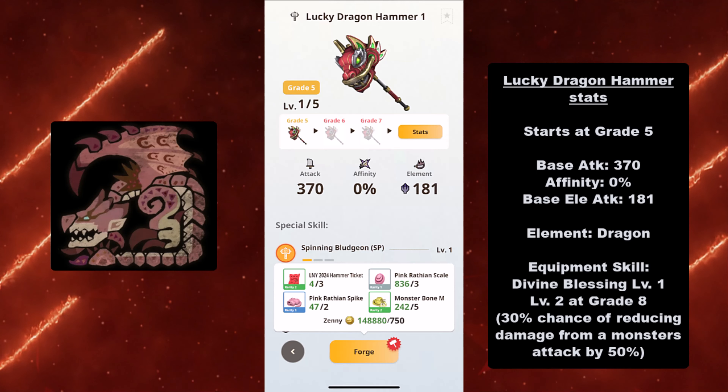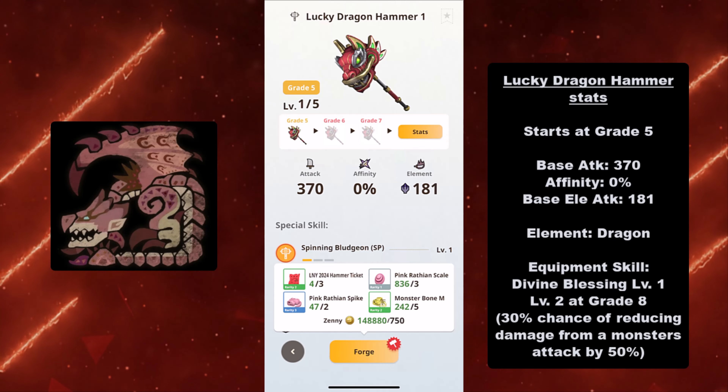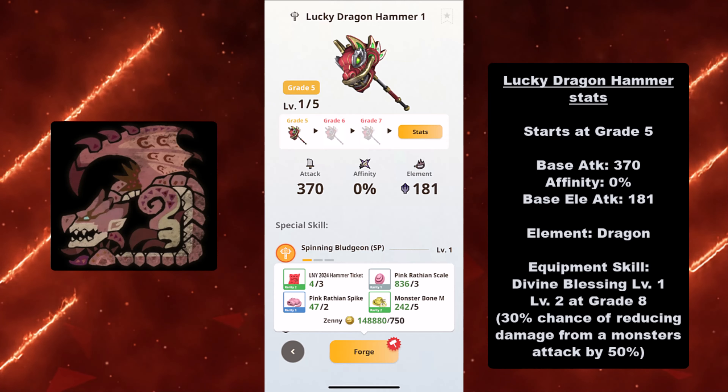Hey guys, King of Charm Banders here. Today I bring you the best guide for the Lucky Dragon Hammer — best builds and a showcase. First, let's start with the Lucky Dragon Hammer stats. It starts at grade 5, its base attack is 370, its affinity is 0%, with its base elemental attack being 181.